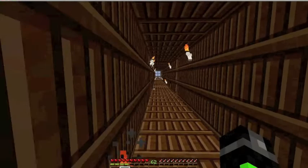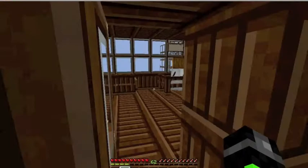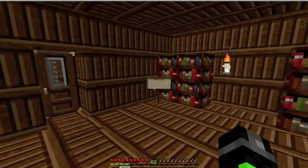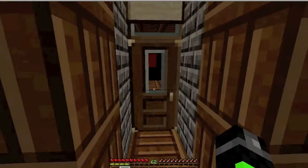Right now I'm going to be showing you the viewing room and the library. So yes — the library, as you can see. This is a pretty awesome place because I've got a checkout desk. I've got history, poetry, history, whatever.